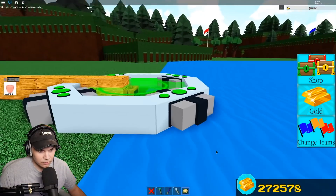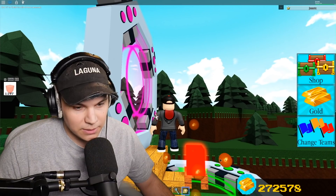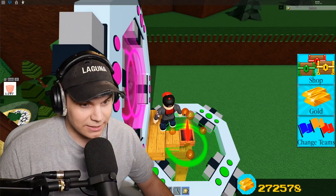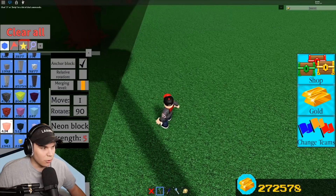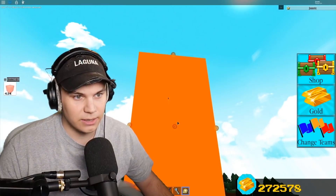Let me get this block here exactly in the middle, going one piece at a time. Perfect. Now we need to make it zero thin — there it is. I need to stretch this out each way and make it go as high as I can. That's nowhere near high enough. We need to put this thing stupidly high in the sky.